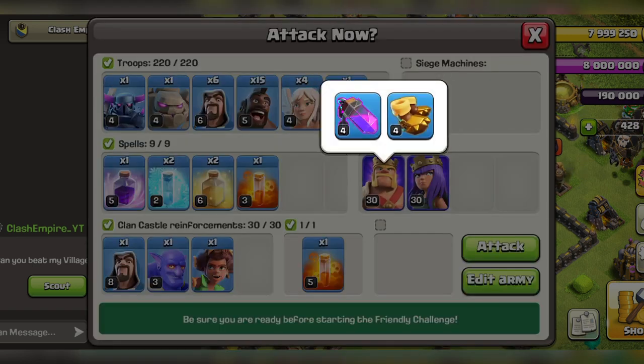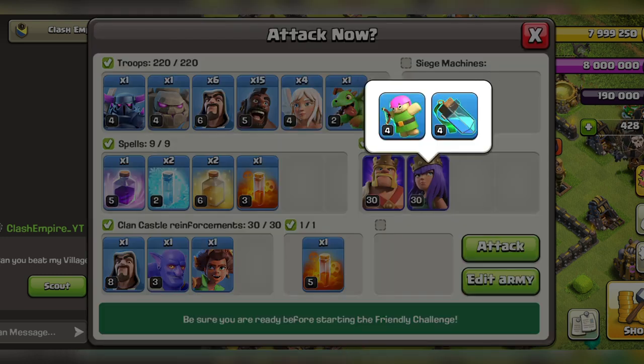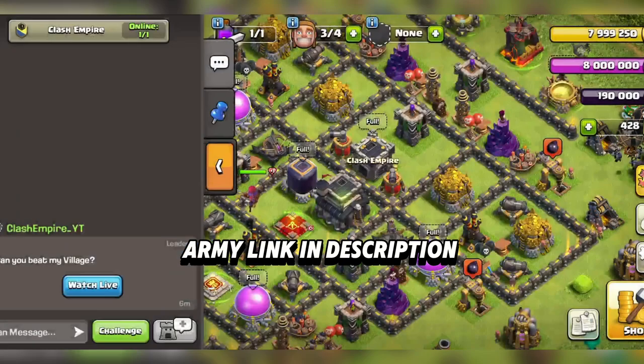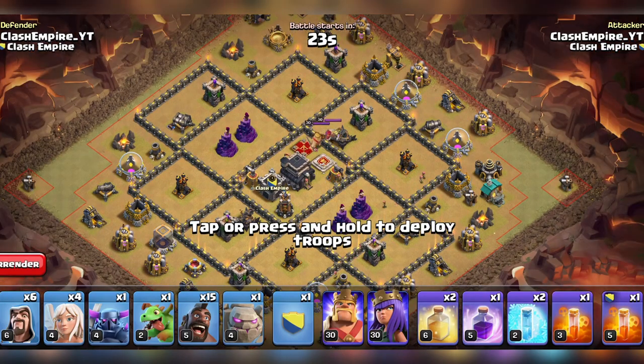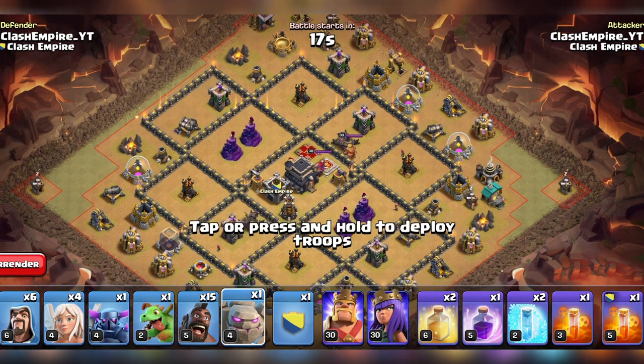Now, onto the best army composition for TH9 in 2024. After testing various combinations and strategies, we've found that this army setup works wonders for both war and farming. This army combines the strength of ground troops with the healing power of healers and the destructive force of hog riders. Let's break down how to use them effectively.